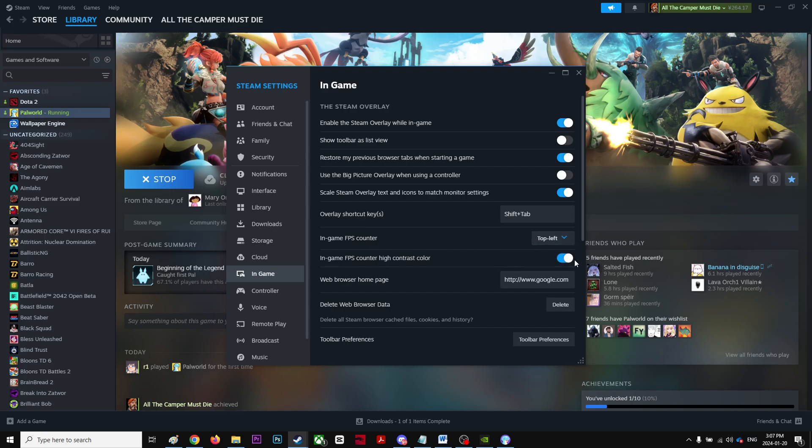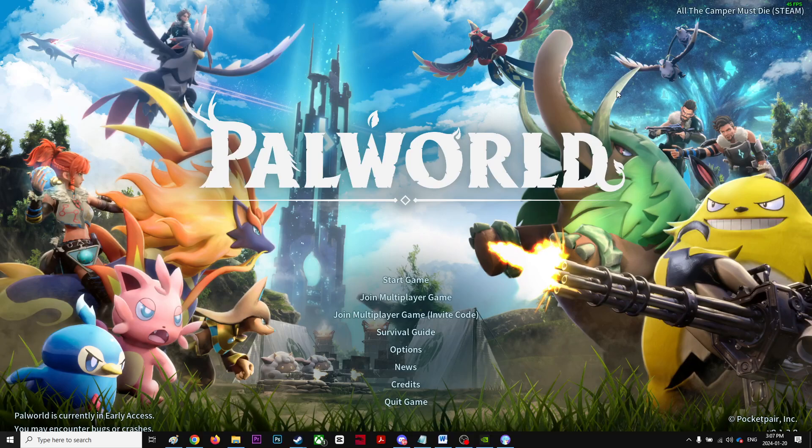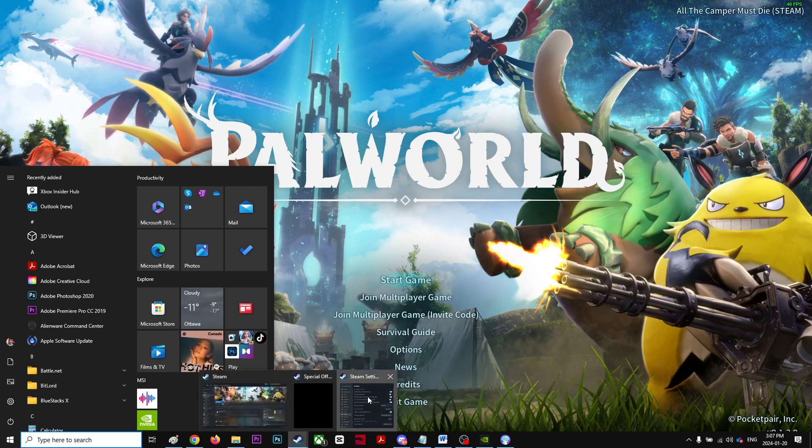I set it to top left with high contrast color, and it will show up in the top left. If you want top right, I'm going to put top right — as soon as you go to the game it goes top right. But I prefer the left side, so I'm going to set it on the left.